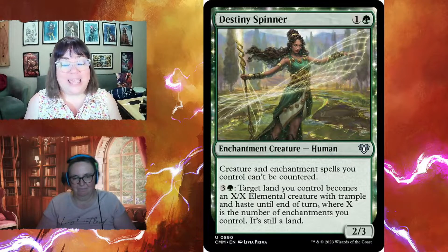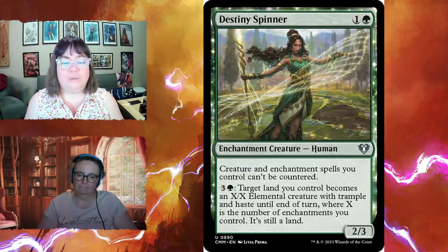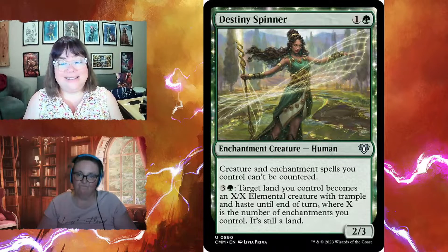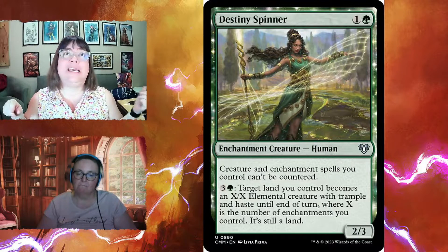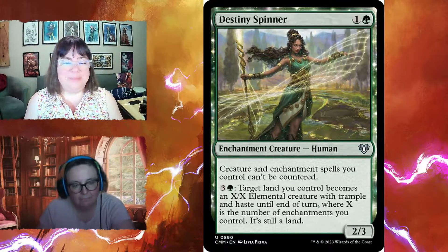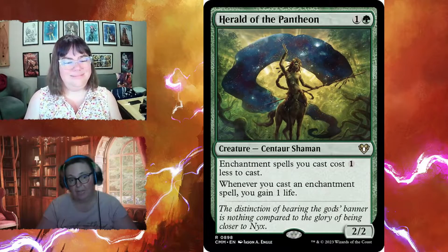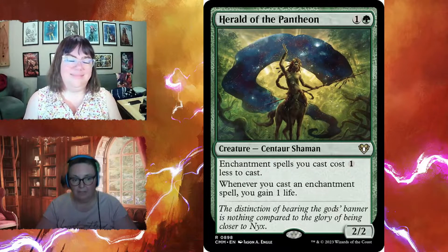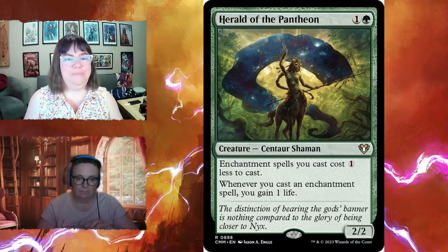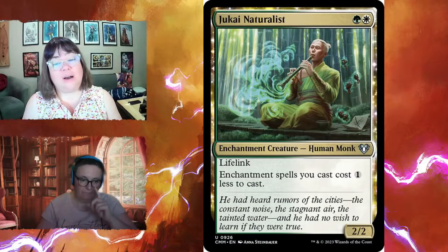Destiny Spinner for two is a two-three — creatures and enchantment spells you control can't be countered, great against blue players. For four mana, target land you control becomes an X/X elemental creature with trample and haste until end of turn, where X is the number of enchantments you control — it's still a land. With 25-plus enchantments in this deck, that could be a massive trampler. Herald of the Pantheon is a two-two for two: enchantment spells cost one less, and whenever you cast an enchantment you gain one life.